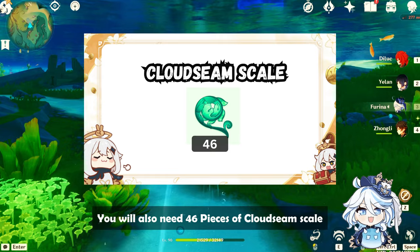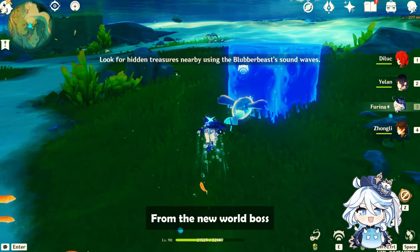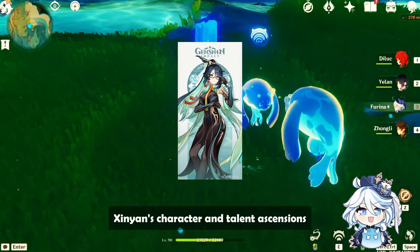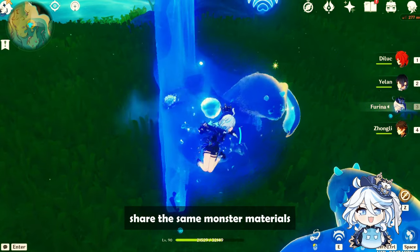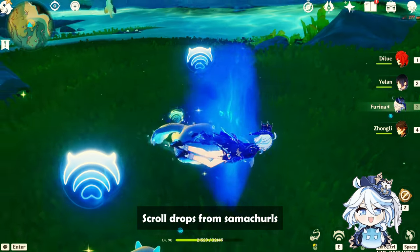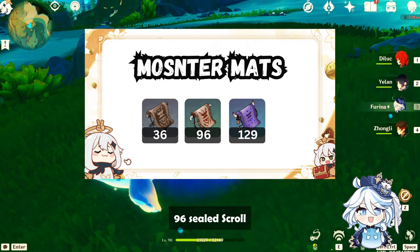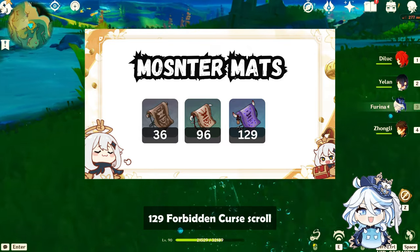You'll also need 46 pieces of Cloud Seam Scale from the new World Boss coming in version 4.4. Sienyun's character and talent ascensions share the same monster materials — scroll drops from Samitrills. You'll need 36 Divining Scroll, 96 Sealed Scroll, and 129 Forbidden Curse Scroll.